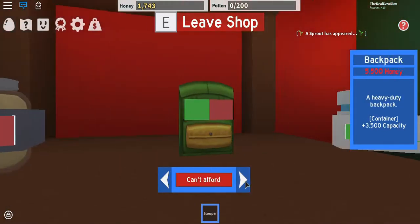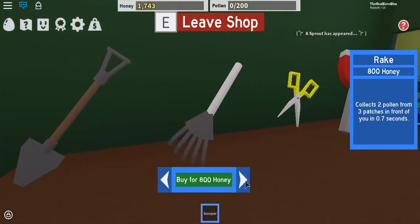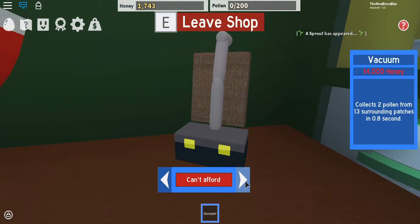Jar, backpack, canister — which one should I get next?